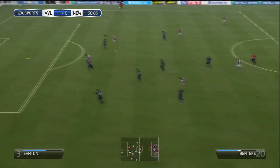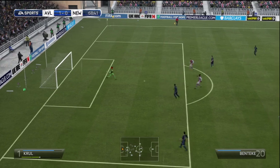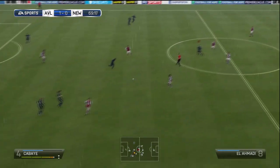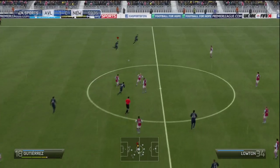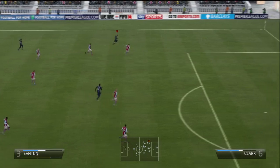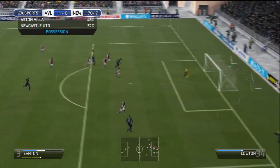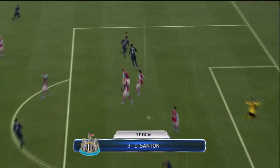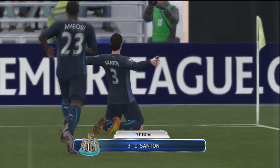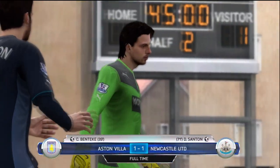Zogbia, the French left mid, plays it through to Christian Benteke. Luckily Tim Krul is able to save it. Yanga Mbuiwa passes to Cabaye, Cabaye to Gutierrez. Gutierrez sees Santon making the run. Santon cuts back inside the middle, has space, takes a shot, and it dribbles past the keeper. We are now at 1-0 after the 71st minute — a great goal there from Davide Santon.